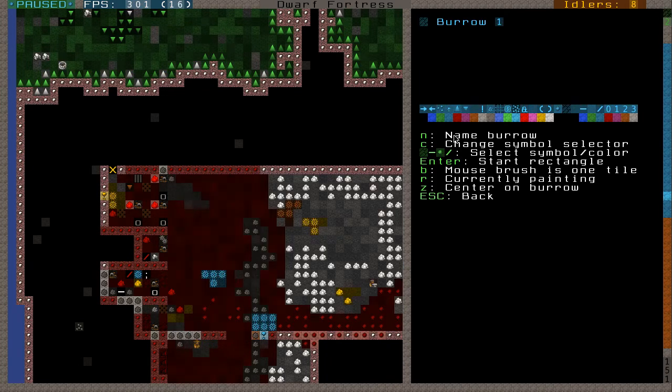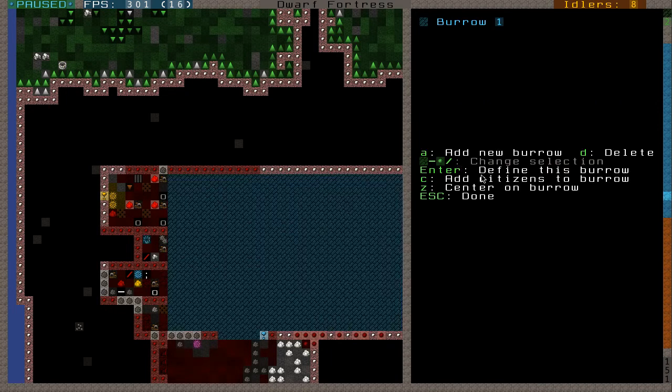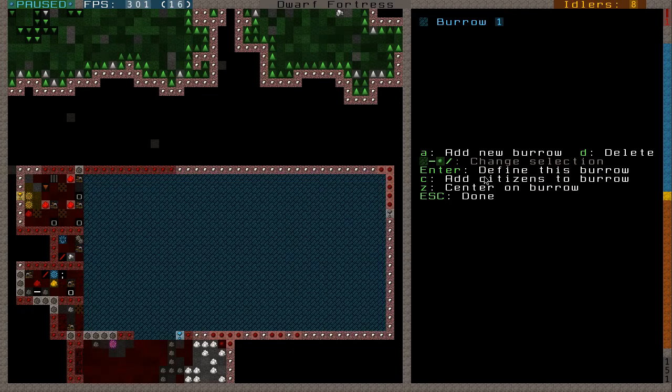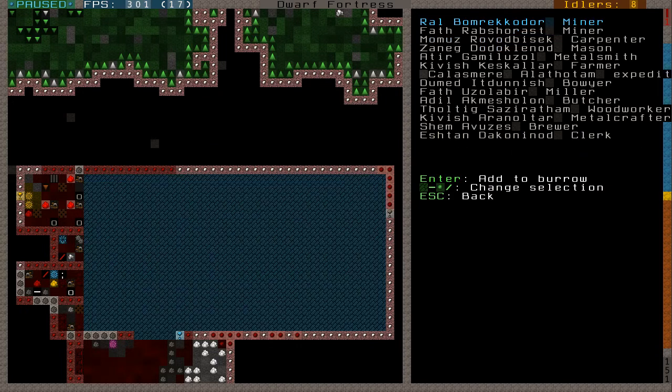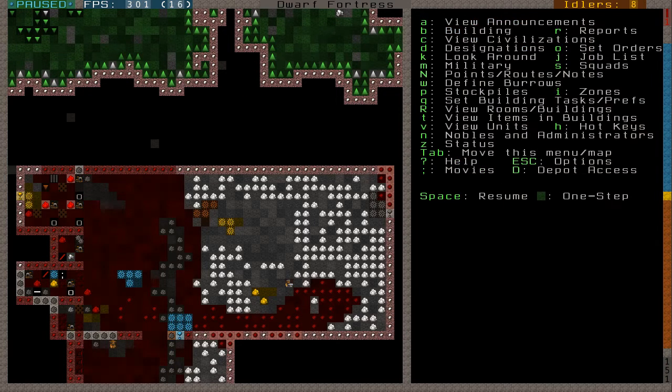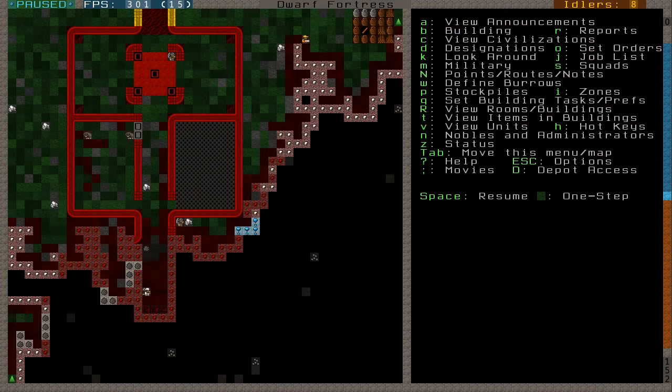I'll go back in this menu and now we can define the burrow again — you can add citizens to the burrow. Adding citizens basically makes it so only specific civilians are restricted to it. Say for example if I want a dwarf to only live underground and only to farm, I can make a burrow consist of his bedroom, the farm, a food stockpile — so he can eat the essentials — and he can just live down there. We can add specifics, have multiple people or only one person.